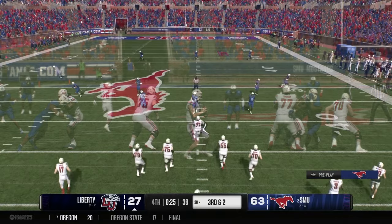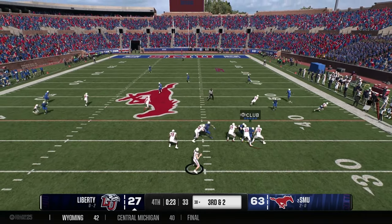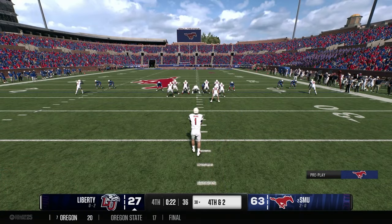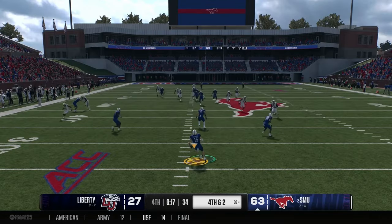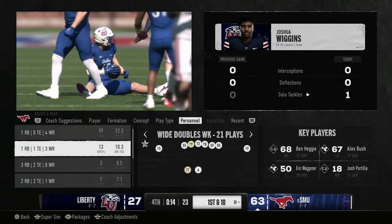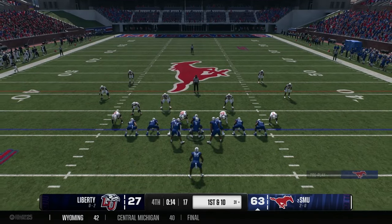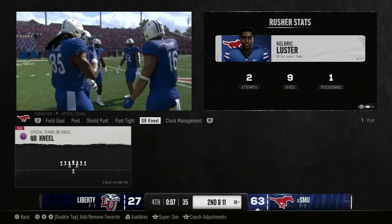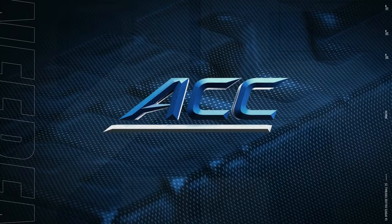Liberty in the prevent defense — third and two at the 38. Quarterback slings it downfield — incomplete, out of the receiver's hands. Fourth down — Liberty punts. 20 seconds left in the game. Lavender brings it out for two to three yards. The Mustangs should just kneel it down. First and 10 at the 31 — Luster comes out in the victory formation, takes a knee, and that's the ball game. Your number two SMU Mustangs win 63 to 27 and improve to 3 and 0.